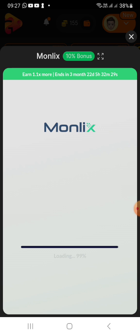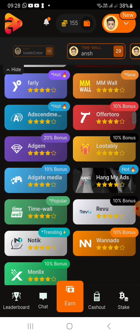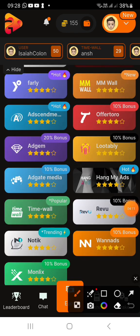This can be used in the offer world, so we can use coins to earn coins. You can use the time wall, Monilix, and AdWords in the offer world to earn coins.